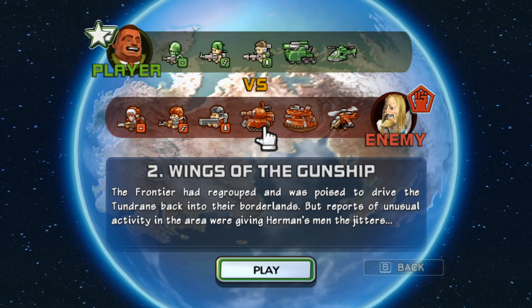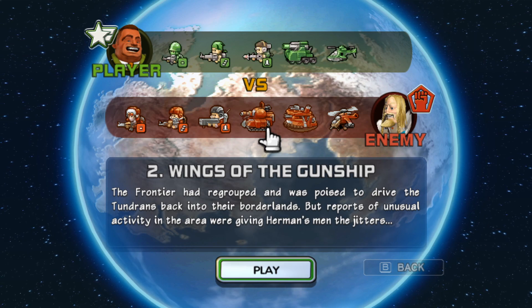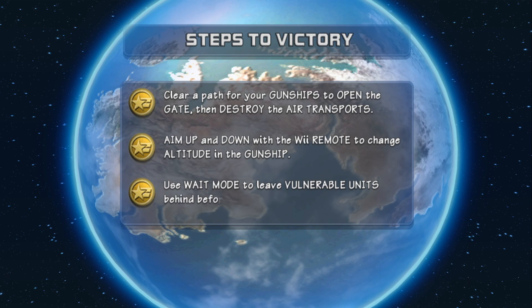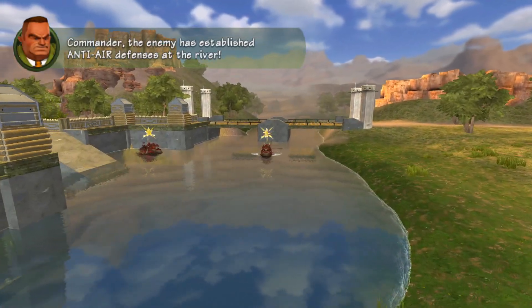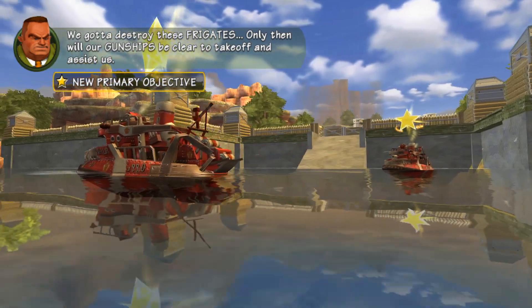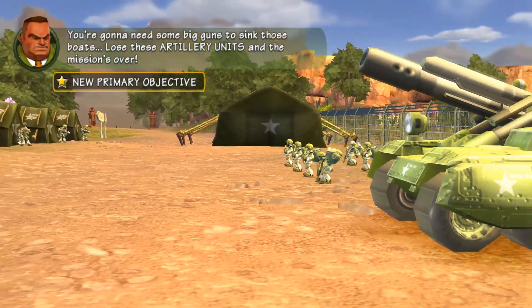The Frontier had regrouped and was poised to drive the Tundrons back into their borderlands, but reports of unusual activity in the area were giving Herman's men the jitters. Commander, the enemy has established air defenses at the river. We gotta destroy these frigates. Only then will our gunships be clear to take off and assist. You're gonna need some big guns to sink those boats. Lose these artillery units and the mission's over.